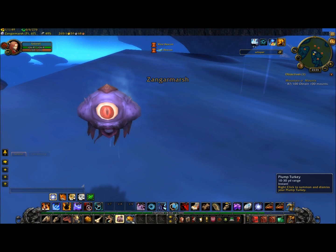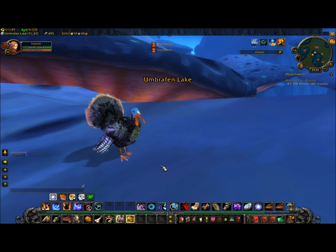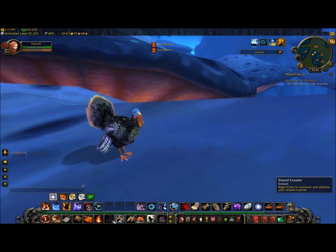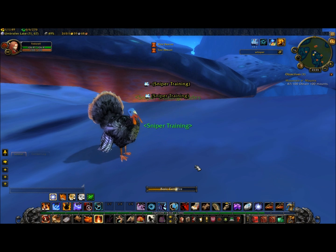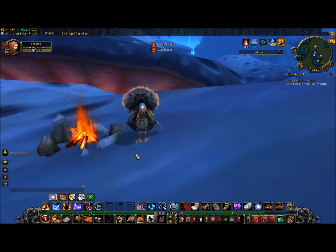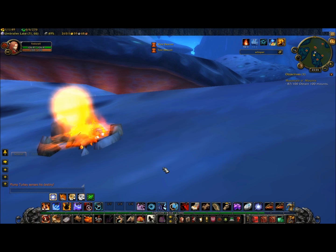Last but not least, we have the Plump Turkey — the Pilgrim's Bounty reward. And there's a little easter egg here — I don't know if you guys know about it. If you put down a campfire, watch what the turkey does. 'Plump Turkey senses its destiny.' Which is sad, but really quite funny.